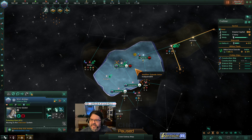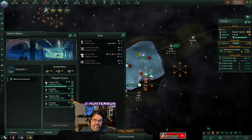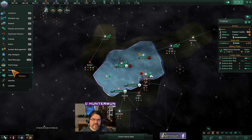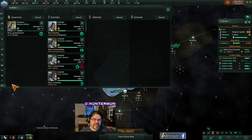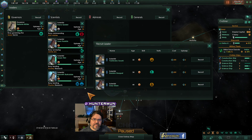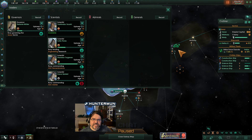How many colonies do we have? We have three — we're about to have four colonies. Doing more research — let's get another scientist. Research complete.